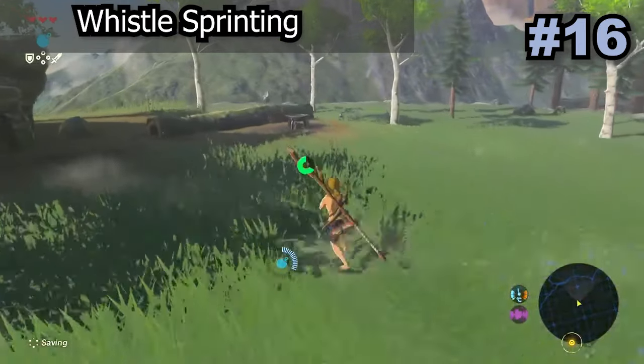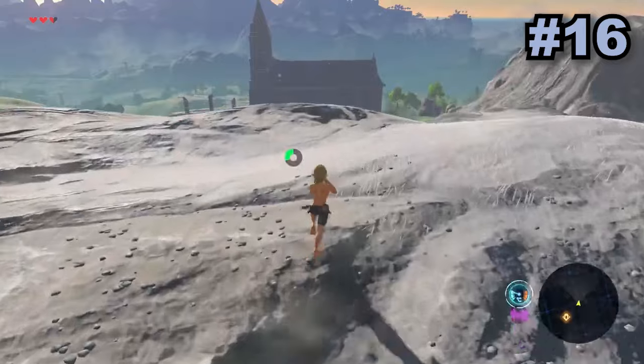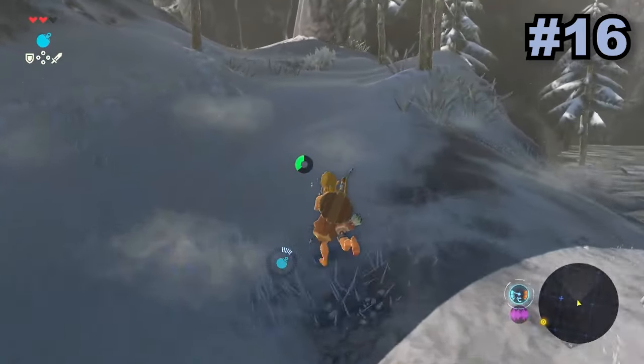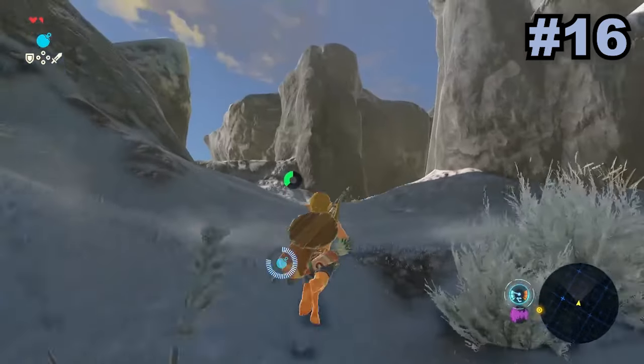Whistle sprinting is probably the most basic glitch in this game, but is also super useful as it can be used anywhere on the map and just makes traveling slightly faster. All that this glitch entails is holding down the whistle button while mashing B. This will cause Link to run while not using up any stamina.